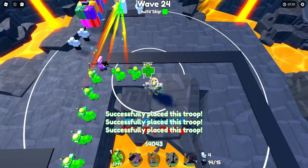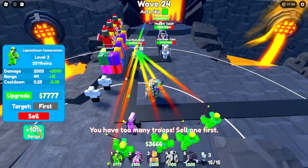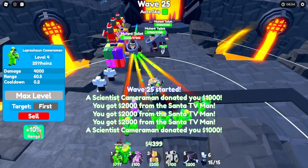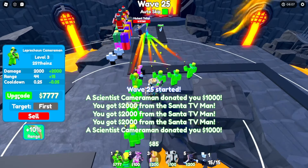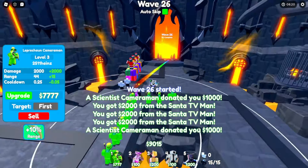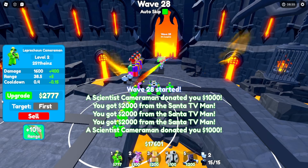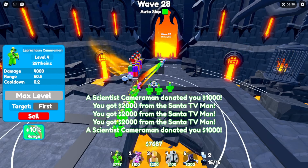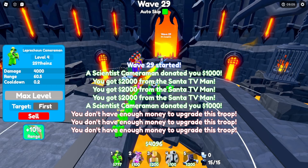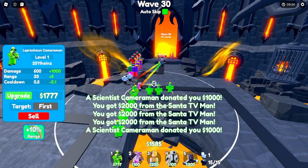Let's max out all of these leprechauns and get a line of them to start shoot so they get spawn killed. One is maxed out, let's get the others maxed too. We got some flying bussaws but they're dying, so that's good. The cat just died — they didn't stand a chance. Now we have to kill these mutant toilets. We're doing good — it's wave 28, 29, then wave 30 has started and we're murdering these toilets so well.